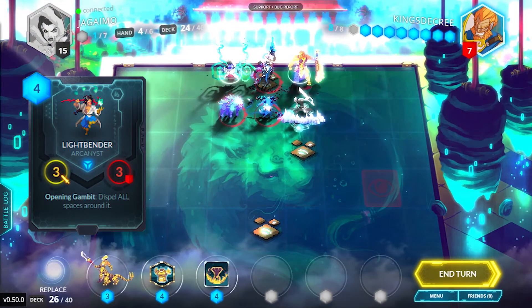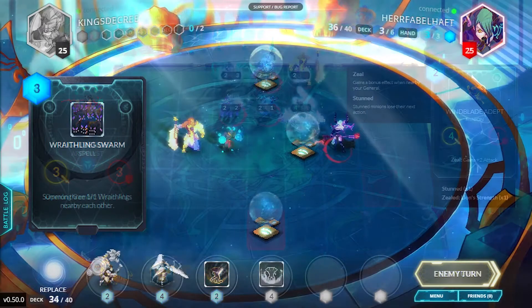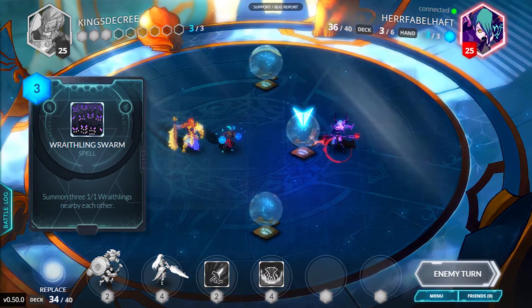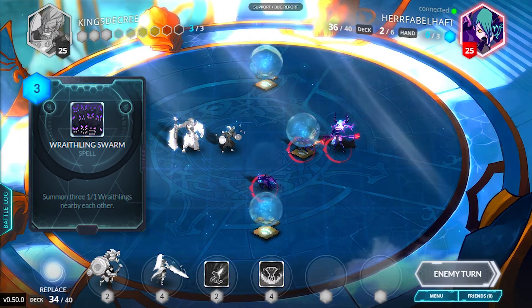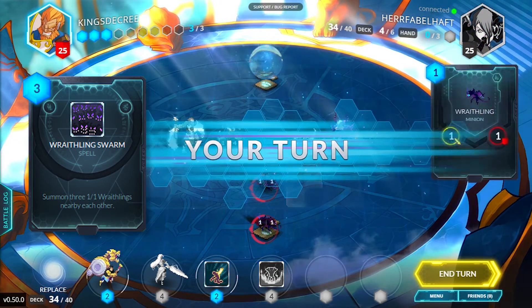Around. Pretty much the same as nearby. Notably, this does not include the space underneath the unit. Token. Typically, a unit not placed through your action bar. This includes certain Abyssian Wraithlings, Vetruvian Dervishes, and the Vanar Mechazor. These tokens do not go into the discard pile. Otherwise, token doesn't really mean a whole lot.